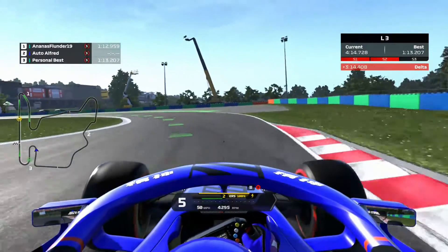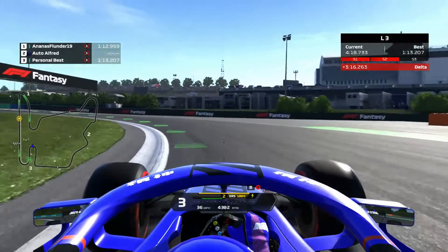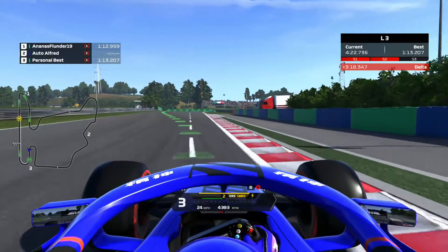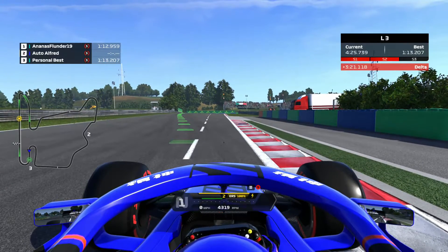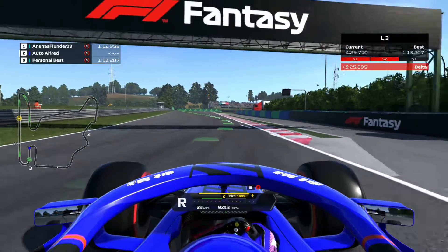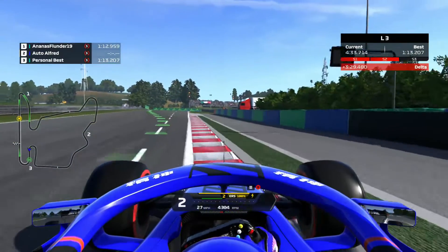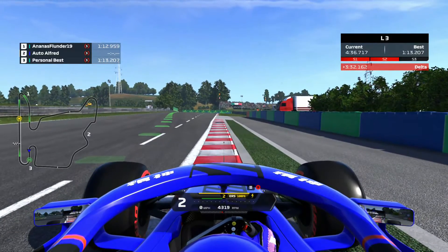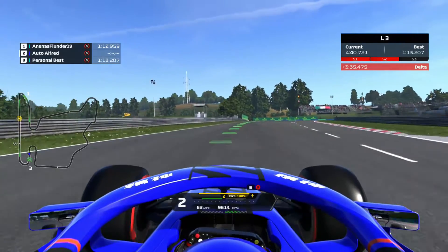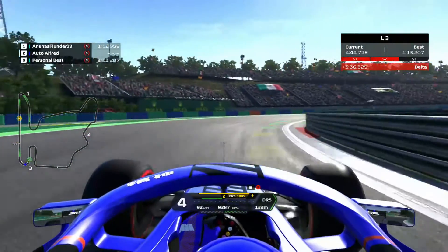Into this very slow left-hand hairpin, third gear, carry it through and get close to the white apex marker. Now it's a role reversal here - on the exit, don't use this curb in the game because it's too rough and it just slows you down. But in real life it's a lot smoother, so you can actually use all of it. Interesting that there's a role reversal there.